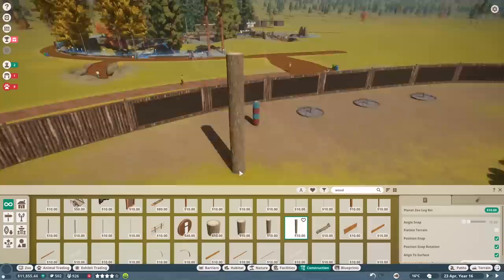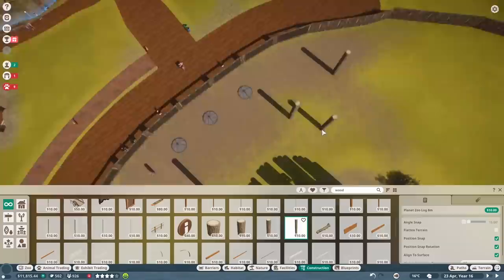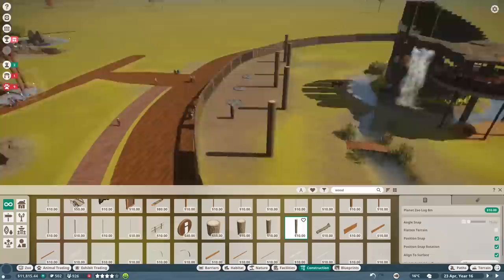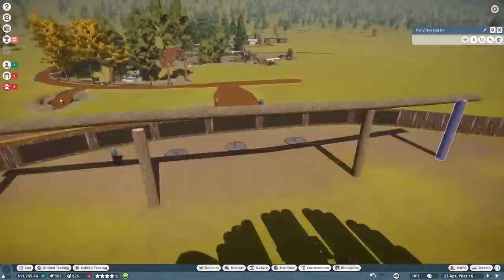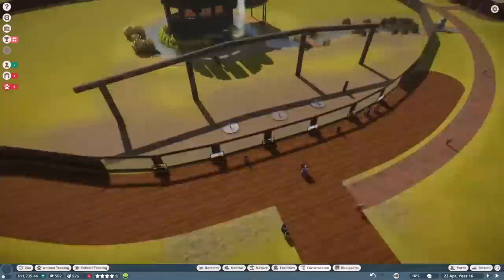I also raised the barrier — some of you pointed out the zoopedia might be inaccurate, and many mentioned seeing antelope jump over barriers based on the listed height. So I've adjusted that. Eventually we'll be customizing the entire barrier as well, though it's a big undertaking.